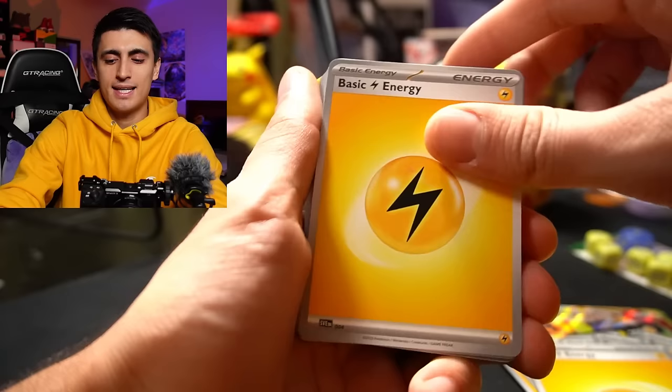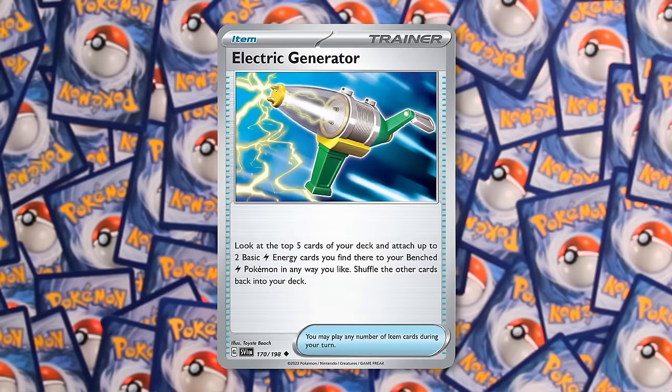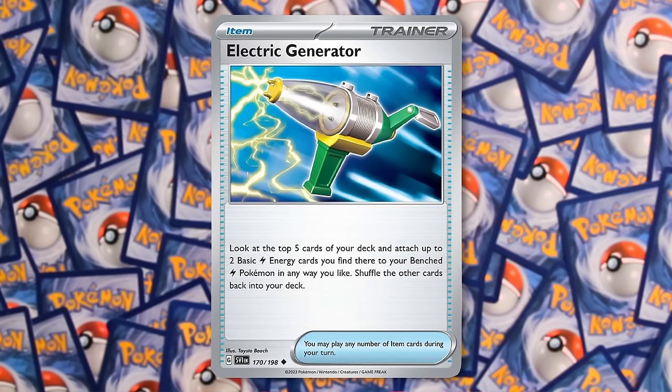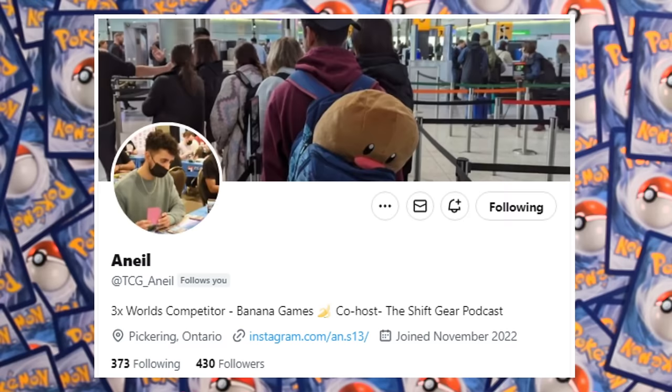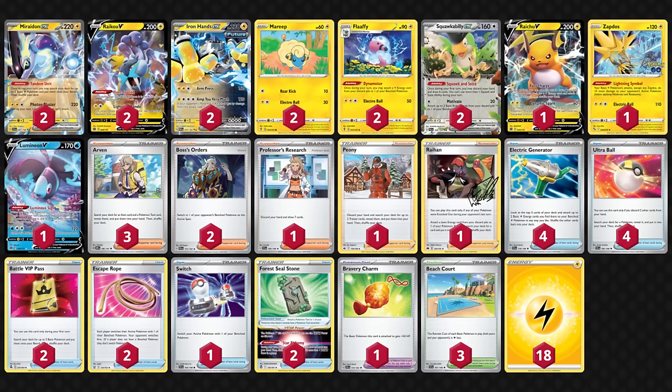Your average Miradon deck plays 14 energies. The reason there are so many in this deck is because of a card called Electric Generator. Electric Generator says: look at the top five cards of your deck, and if any of them are basic Electric energies, you can attach them to your Electric Pokemon on the bench. That's why 15 might seem like a lot — you really want those energies attached. My friend Anil actually played Miradon at the Latin American International Championships and got about 11th place, and his turbo build runs 18 energy.